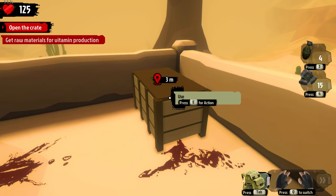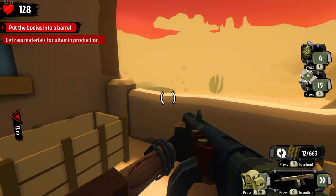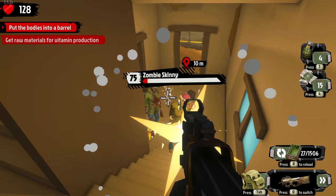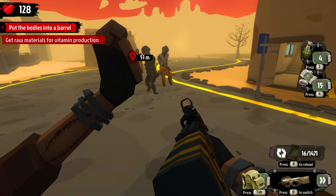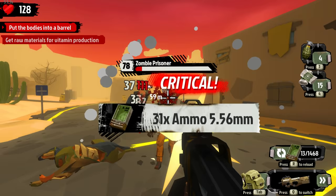Check the crate. Wait - taking bodies? Vitamin production - we're going to use human bodies, put the bodies in the barrel. Can of beans, can of beans. P90 to the rescue!